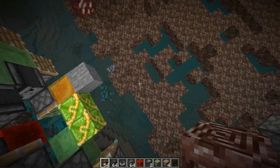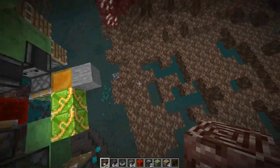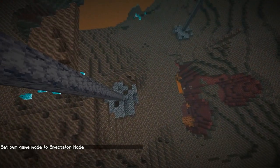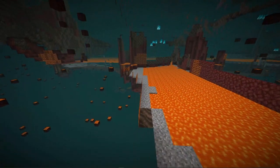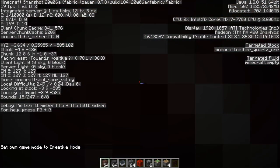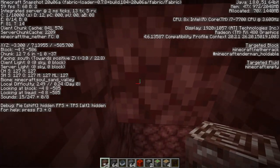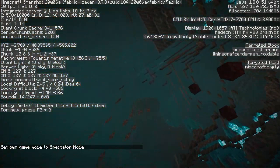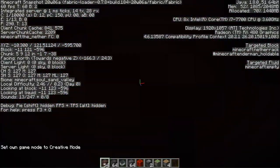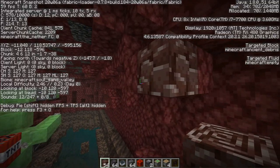Ancient Debris can be found throughout the entire Nether dimension, from the very bottom up to pretty much the very top of the world, although it's much more common at the bottom. Cheater Codes looked into the Minecraft code to find the exact spawn locations. The lowest you can find it is Y level 8, which is just three blocks above the bedrock. The highest you can find it is Y level 120, two blocks underneath the bedrock ceiling.